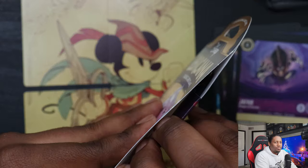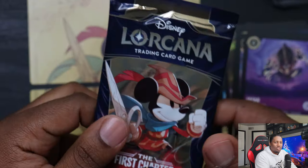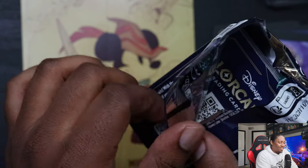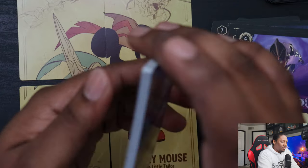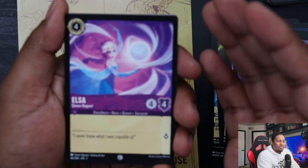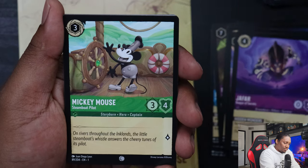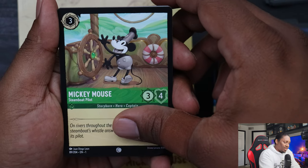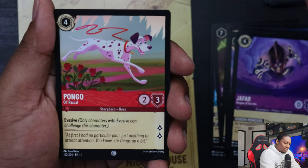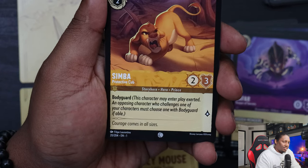Now we're on to the single blister packs. Usually when I open blisters like this, I try the one-piece method — it works out 50/50. Didn't quite work that time though. Pack contents: Elsa Queen Regent, Mickey Mouse — the non-foil version of the Steamboat — Mufasa King of the Pride Lands, Pongo Old Rascal, Simba Protective Cub.